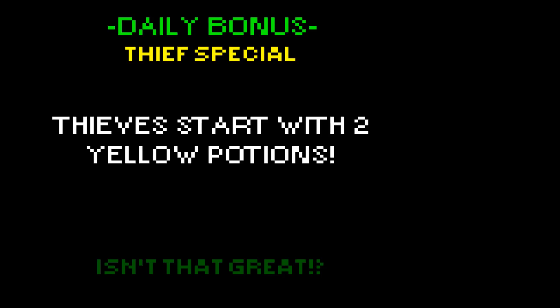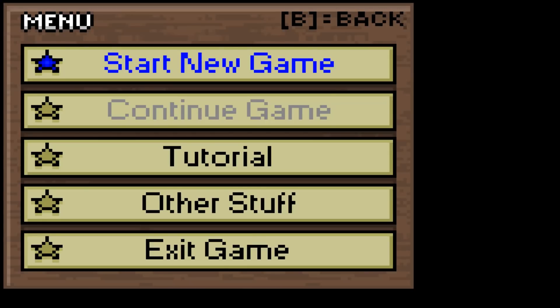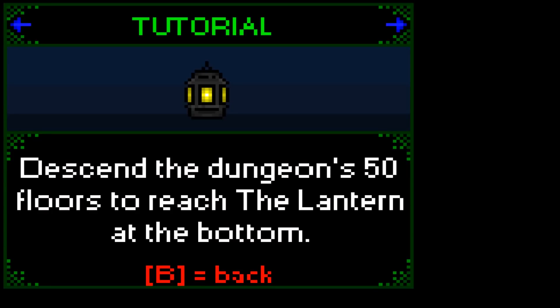It's the idea that there is a daily rule change - a bonus to one character class. I think that's a pretty interesting thing. If we come back tomorrow and thieves don't start with two yellow potions, but something else starts with something, it's a great way to encourage your players to mix up the class they select. Now we are going to look at the tutorial - to refresh my memory on how this works with a gamepad, and to walk you through it. It's not really a tutorial per se, it's more of a walkthrough - like a rule book that pops up.